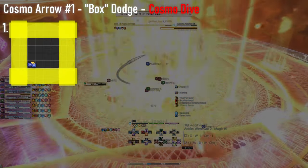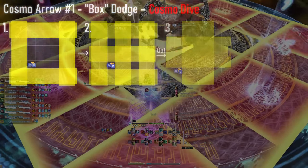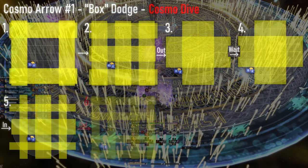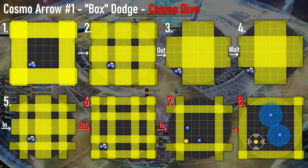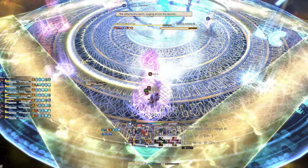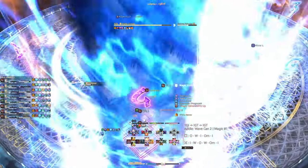On the other hand, if the first AoEs show as a box, players will have to do this movement. After the outside goes off, you go out, wait for one pulse, go in, back out, then go in. This pattern requires faster movement, so be sure to not get caught off guard. After the Cosmo Dive happens, two more Autos will need to be handled. Off tank goes out, group goes in.